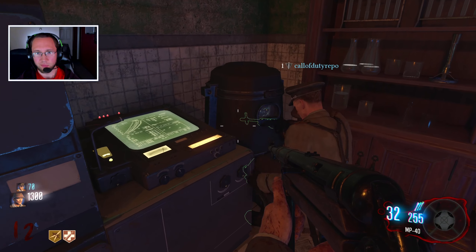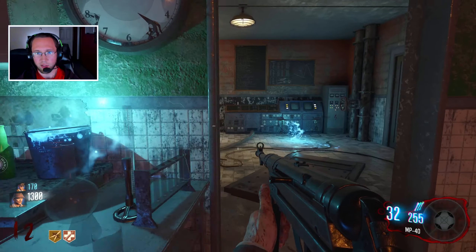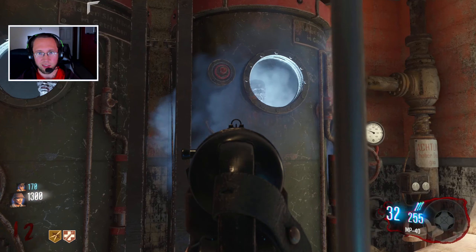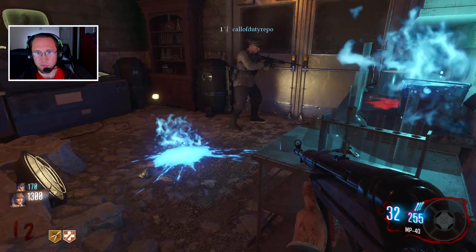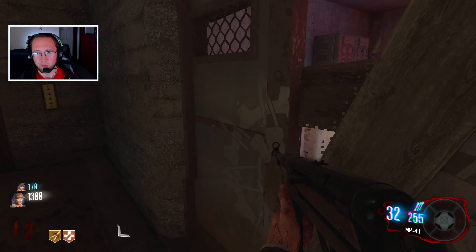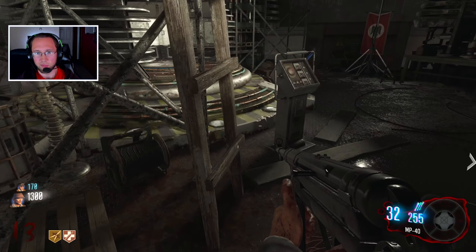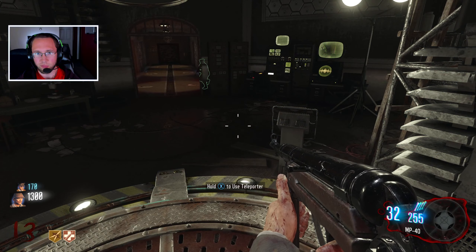Oh look — that's from Kino. Widow's Wine! They've got some cool looking things in here. Dead zombie in like a tube — that's cool. Can we click on the beeping thing in here, wherever it is? Guess not. Initiate link — it says use the teleporter here.